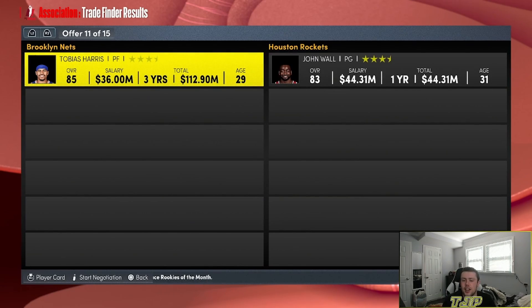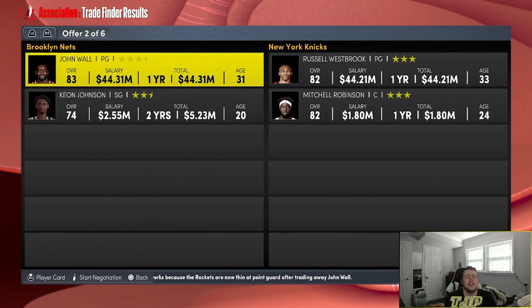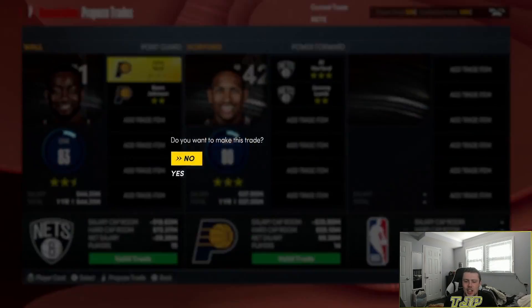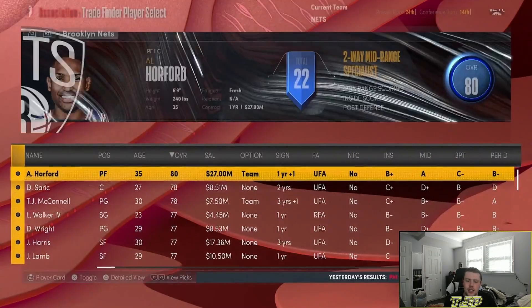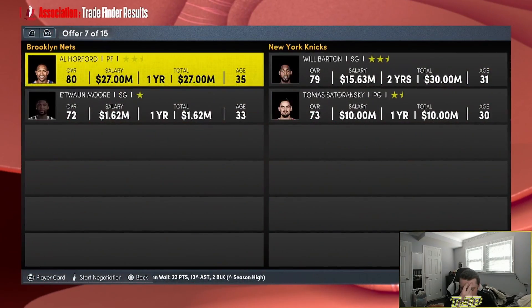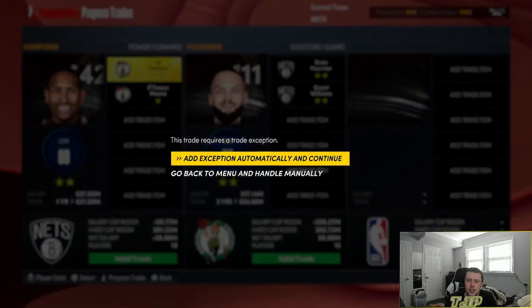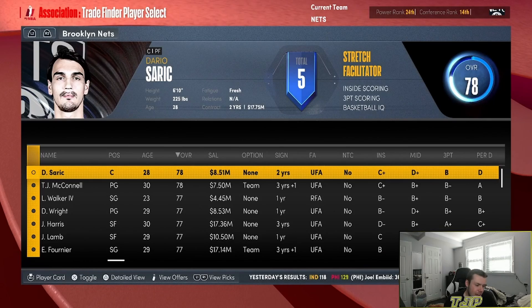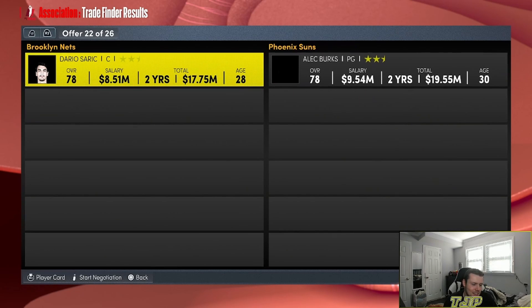Who did we trade him for? John Wall, straight up. The random aspect makes it even more annoying. Now we have to get back Al Horford and Jeremy Lamb — Keon Johnson, John Wall to the Pacers. We're probably going to trade Al Horford right here — three, two, one — Evan Fournier and Grant Williams. We also throw in a trade exception. This is the last trade of the first season. For the second season, we need a trade deadline to see what team we end up with and if we can make the playoffs.